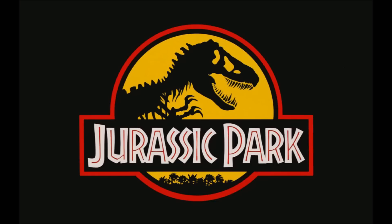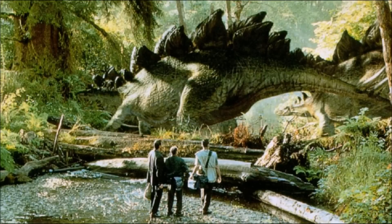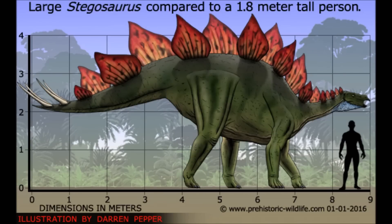Coming in at number 10 is the Stegosaurus. What makes the Stegosaurus so dangerous is its large frame and its tail. Its tail has multiple large spikes, and if you were to get hit by one of those I doubt you could survive it. The only thing that makes it not so dangerous is it lacks intelligence and has a hard time maneuvering. You could easily dodge it and get away, as it's not the fastest dinosaur out there.